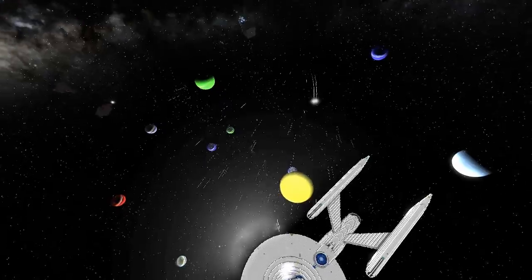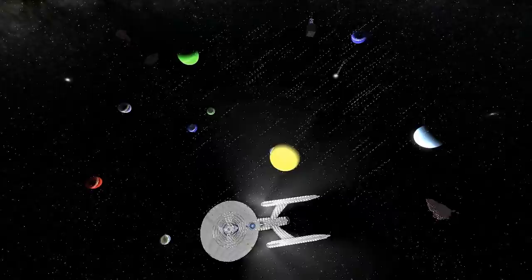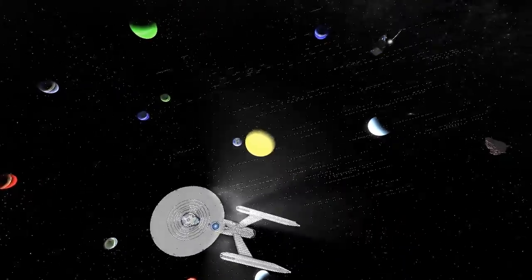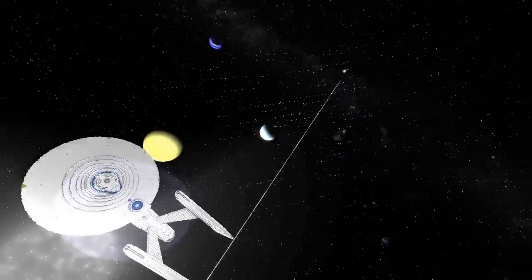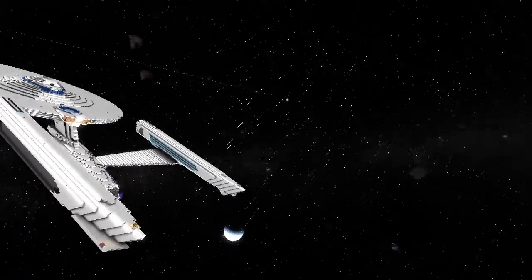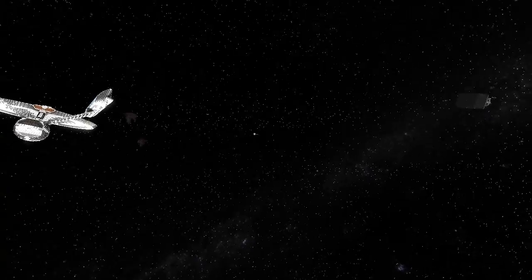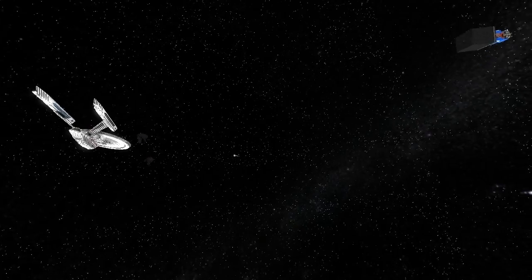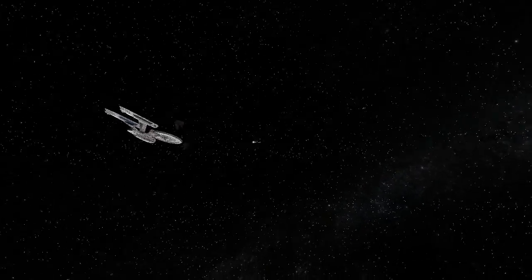It looks like it's running away. The Constitution class has gone for... it's trying to circle around and it can't get around. It's being chased — the V3 is behind it. Look at this graceful circle it's flying. Because they're going in such... uh-oh, he's going to hit the asteroid!